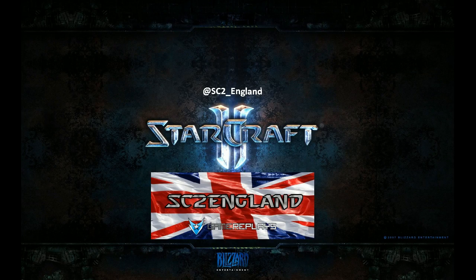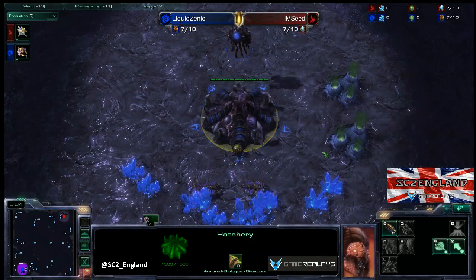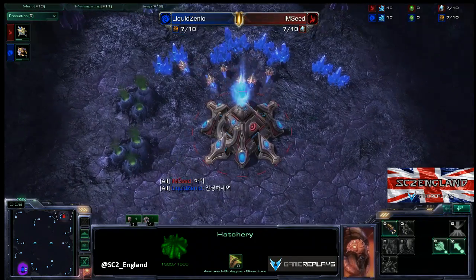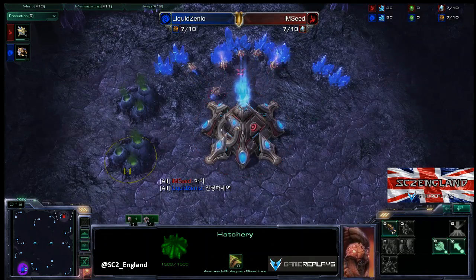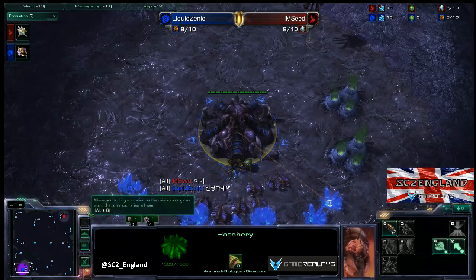Hello and welcome everyone to another StarCraft 2 casting. Today I have got an awesome game between Liquid Xenio and Incredible Miracles Seed. Seed is the red Protoss player in the top right. Xenio is the Blue Zerg in the bottom left. The map is Cloud Kingdom.